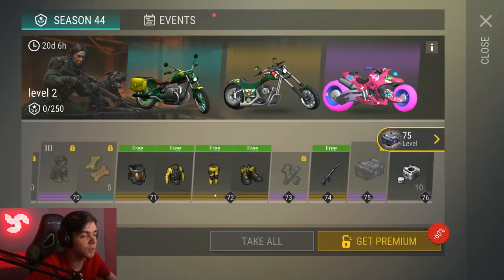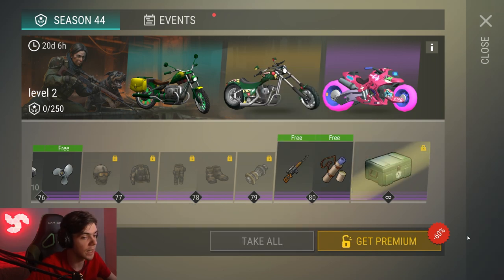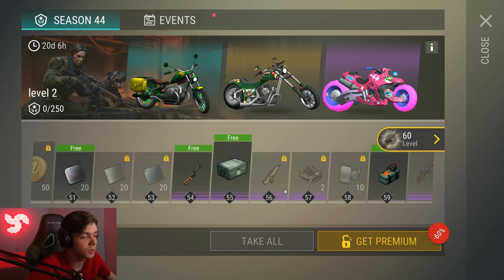More Season Pass levels — up to 80. The Season also becomes way easier to complete and get points. You can get the Dragunov on level 80 on the Season Pass for free, as well as its Rare Blueprint.